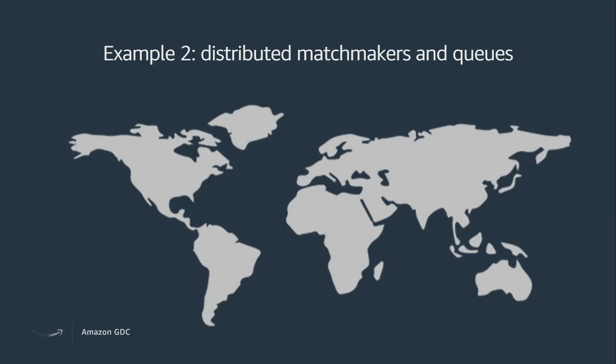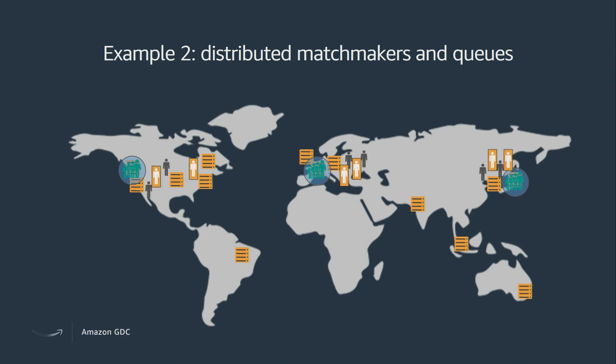In the second example, let's say that in addition to low wait times and competitive matches, you want to split your players into different geographical regions. You might have a reason for this — for instance, a chat solution where players need to speak the same language. So you separate players into different regions to facilitate that. Across the 14 AWS data centers GameLift supports, you set up matchmakers in three regions located geographically. Players are selected from within those regions and then find a game server within each region to place their match.